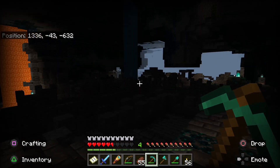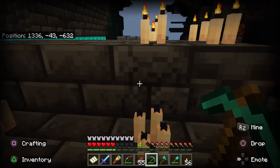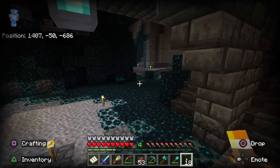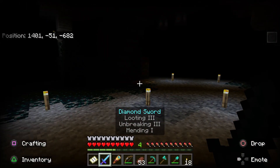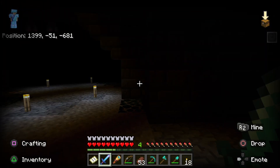Once you get to the ancient city you can loot and explore to your heart's content. Be warned though — if you make a lot of noise running around and activating these sculk sensors, you might spawn the new baddie: the Warden. This guy is drawn to sound. He has a lot of health and as you can see he's about to give me a beat down. Maybe I can pull an Andy Dufresne and pull a fast one on it, but I'll leave that for another video.